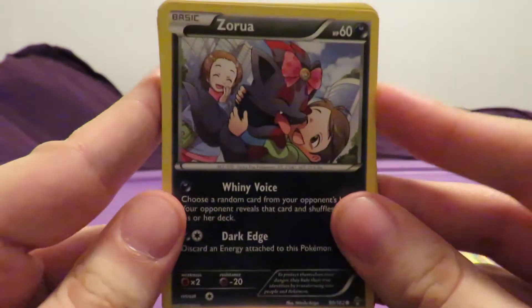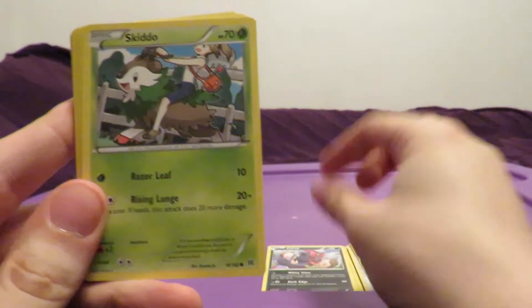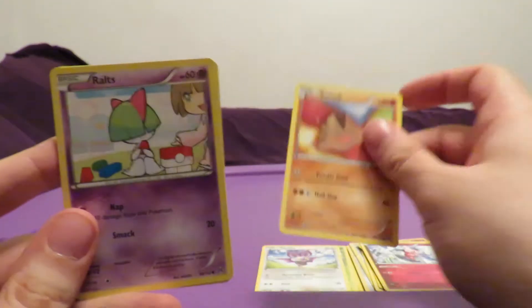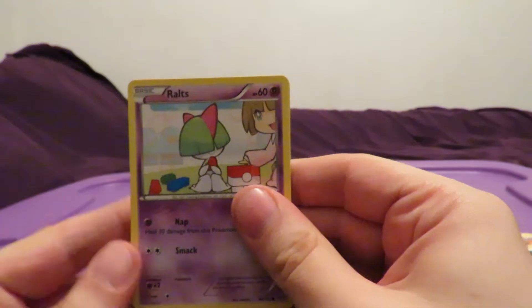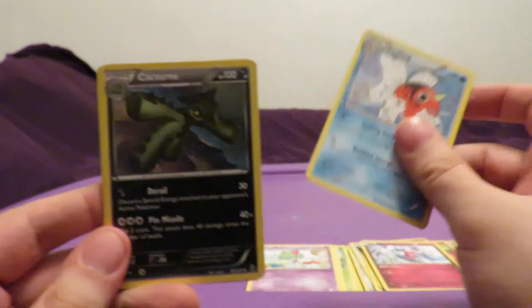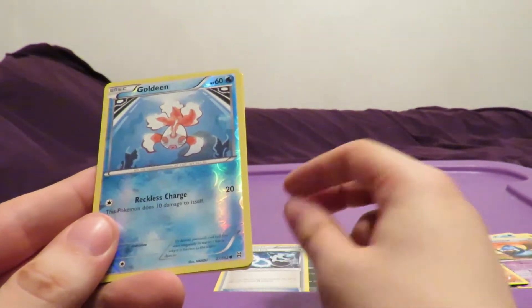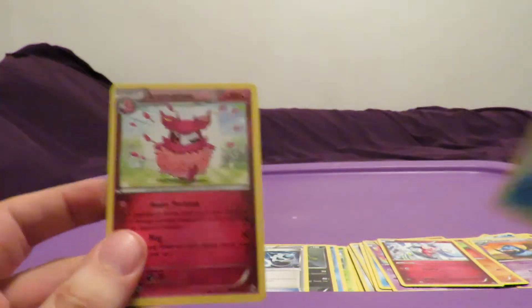Three packs and we're done with this Breakthrough box. Zorua, Skiddo, Noibat, Swinub, Ralts, Snivy, Cacturne. Glalie Spirit Link. Goldeen Reverse Holo, common. And then the rare is an Aromatisse non-holo. Two more packs, and then I'll be able to go through a summary of what we've yanked out of this box. What a great box.